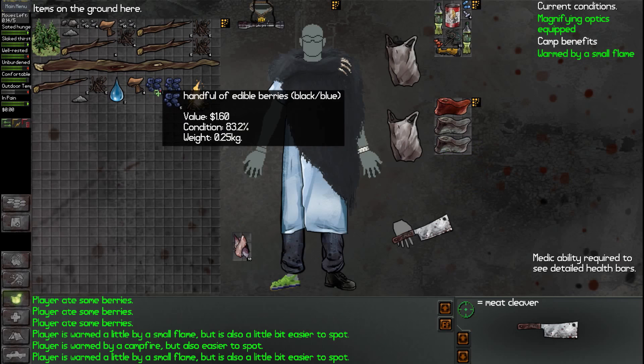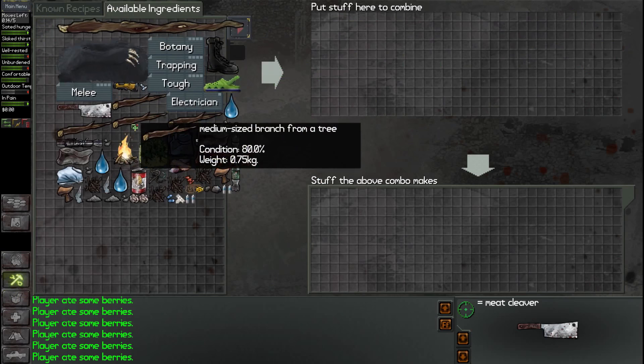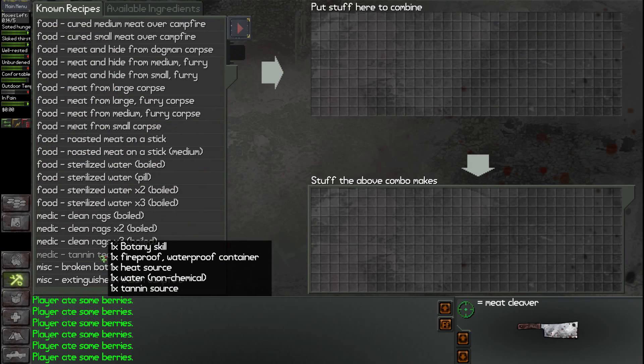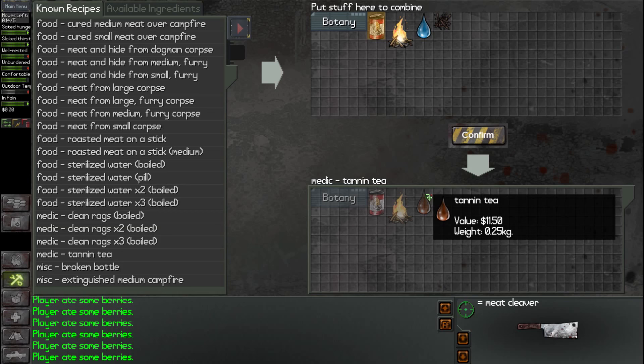We have some berries that we can actually digest now. We should probably go ahead and purify our water now and even make some tannin tea as well. We can make tannin tea. From the twigs and barks and water, you can make some tannin tea, which is actually just as good as water and it also has a healing effect as well. There's no reason not to do this right now.